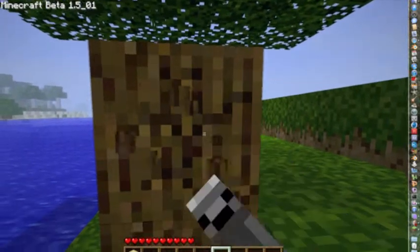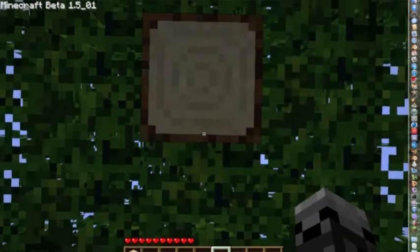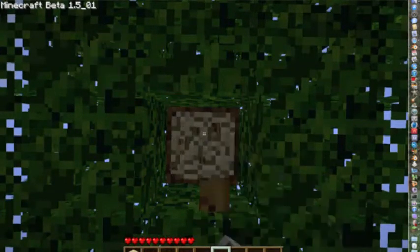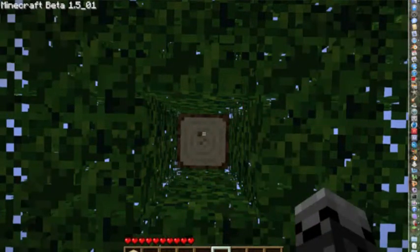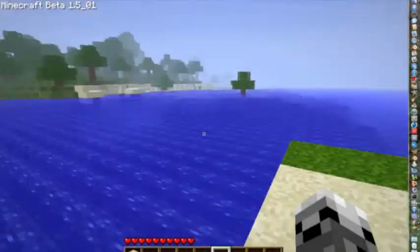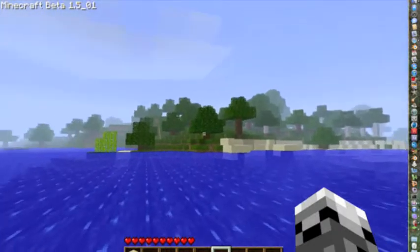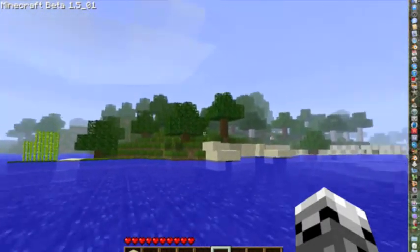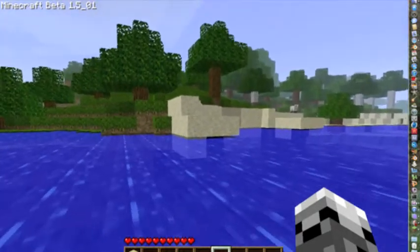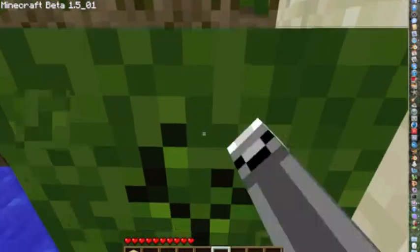Let's get ten blocks of wood, because that's a pretty good number to start out with when you first start your world. You need to make torches and tools and all that good stuff. There are three different kinds of trees: these regular ones you see everywhere, and then if you look over there, there's that white one.